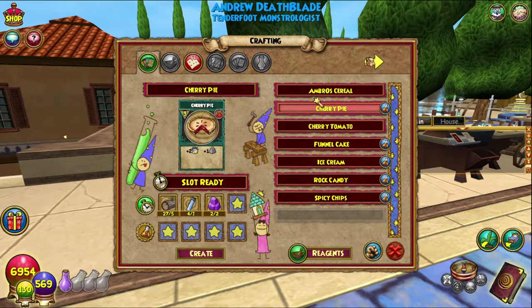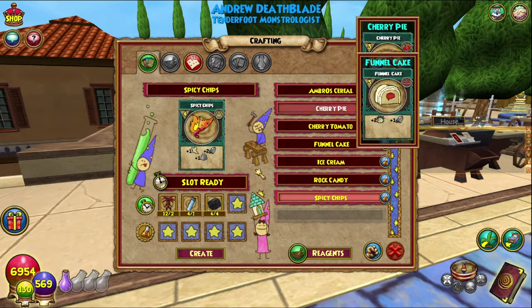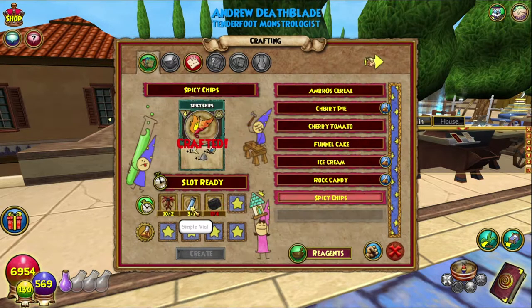Mandrake is a pain to go and get. Really the best place is probably Nightside, which is where I generally try and get mandrake. Luckily I had just enough so I didn't really have to worry about it. So let's create it — spicy chips: two mandrake, one simple vial, four black coal.